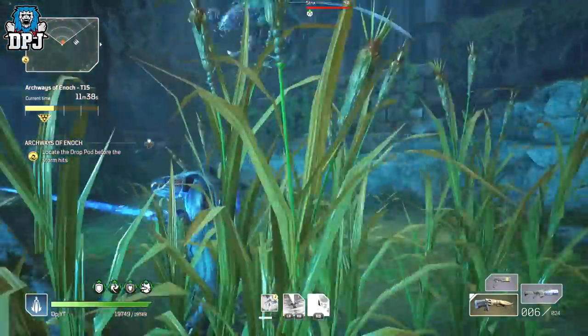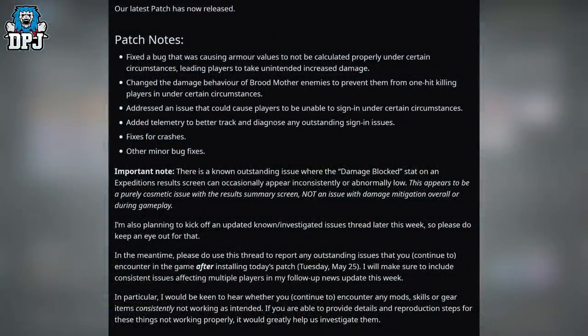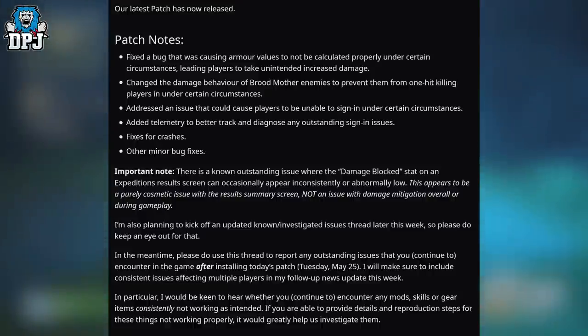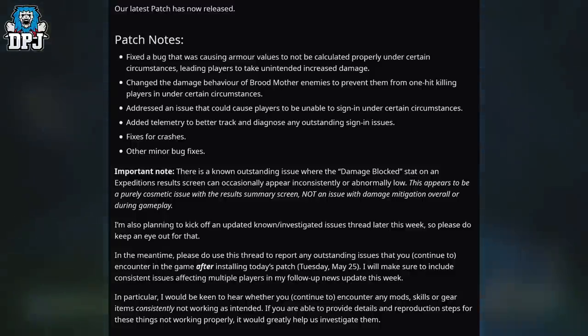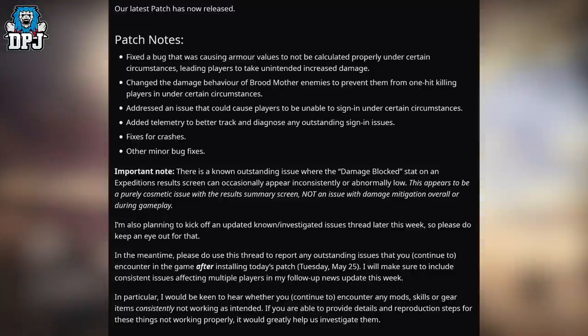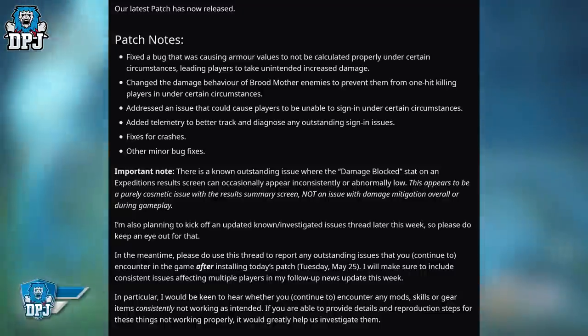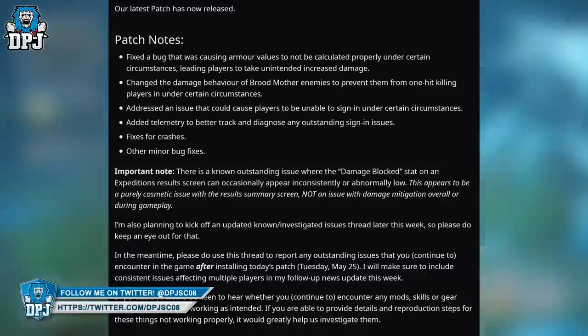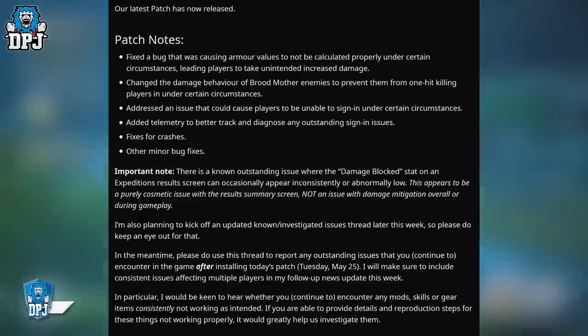Getting into the post — it's a short but sweet one. The latest patch notes: fixed a bug that was causing armor values to not be calculated properly under certain circumstances, leading players to take unintended increased damage. Changed the damage behavior of brood mother enemies to prevent them from one-hit killing players under certain circumstances. Addressed an issue that could cause players to be unable to sign in under certain circumstances. Added telemetry to better track and diagnose any outstanding sign-in issues.